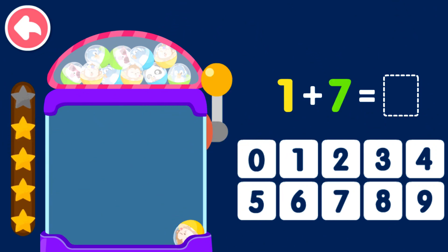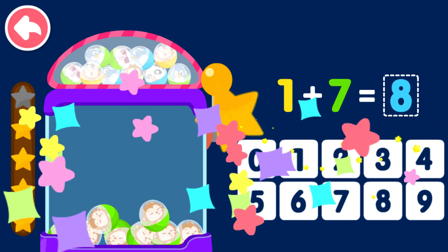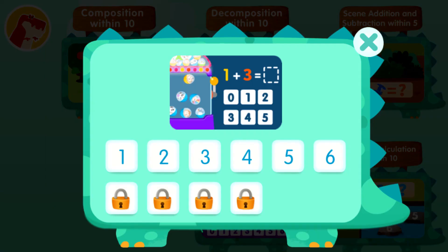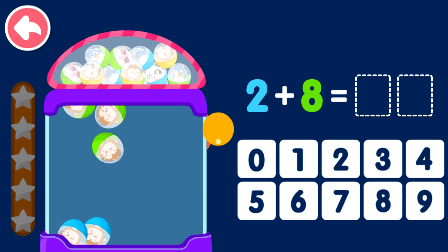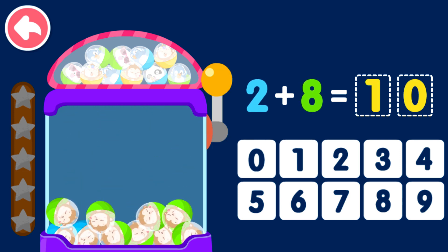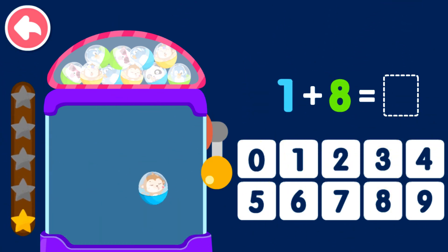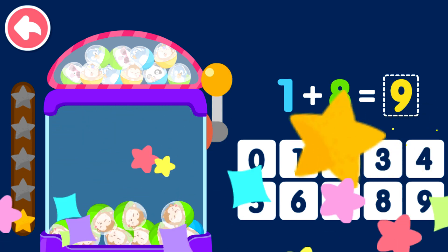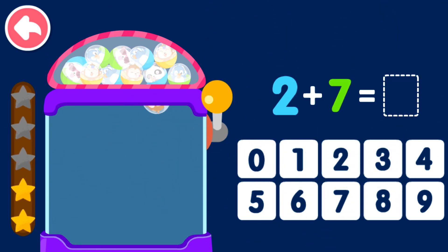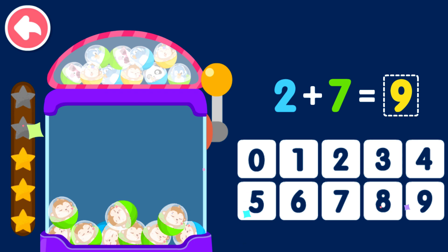One plus seven equals eight. Two plus eight equals ten. One plus eight equals nine. Two plus seven equals nine.